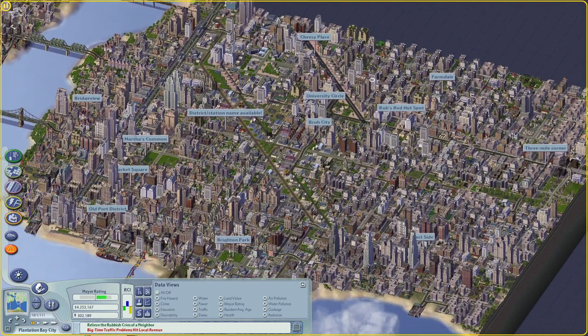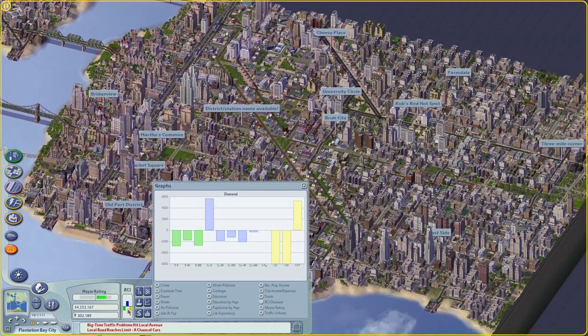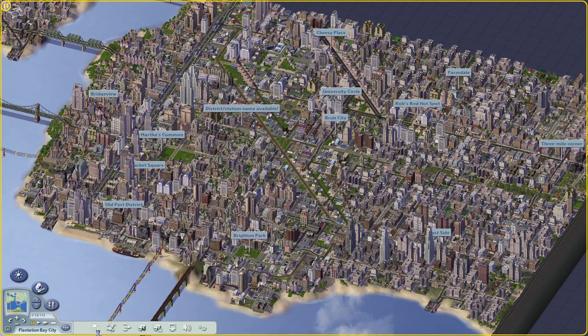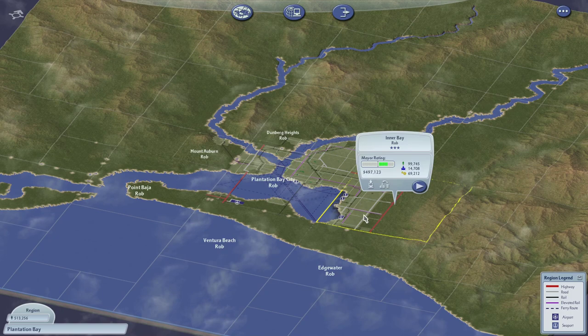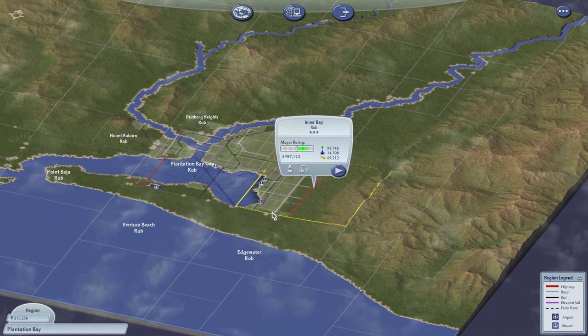I didn't want a highway going clear across here. It's starting to look pretty good. Let me check the commercial demand and see if we can encourage any office development, but I don't think so — it's all been used up. I'm not going to spend much time in Plantation Bay City this episode. I'm going to develop this city before I build neighbor connections, because as soon as we build those, the ports won't build up properly.